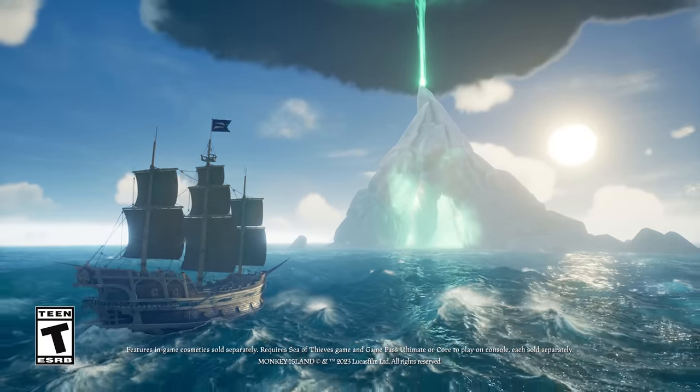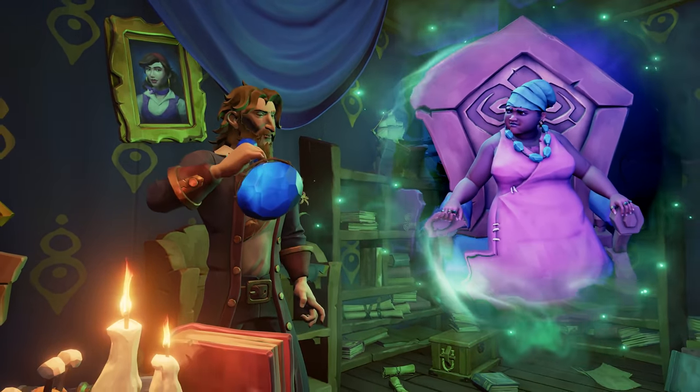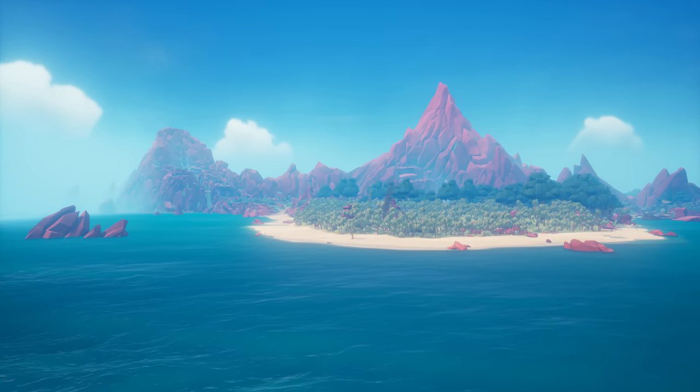Where we left off from the second tale, the curse has been lifted. Guybrush is now aware of everything that's going on and he's in pursuit of LeChuck. He basically wants you to join his crew, so he leaves you his memoirs so that you can follow him and his crew to Monkey Island.